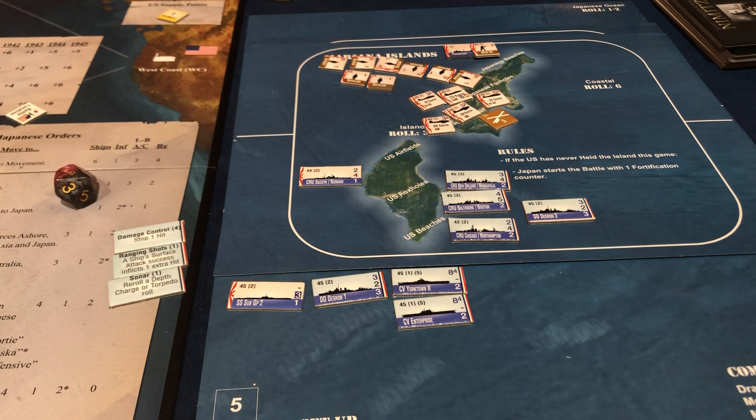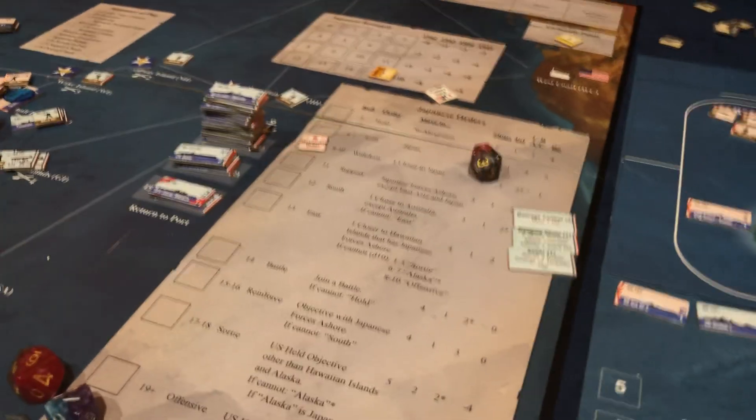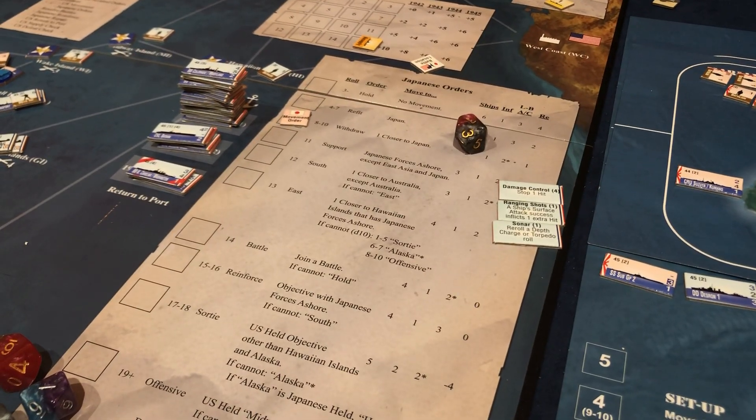Everything else is just gravy — whatever we can destroy is what we want. It's all battalions with two hit points each, so we're going to have a lot of damaging to do. One, two, three, four, five, six, seven, eight, nine, ten, eleven, twelve, thirteen, fourteen — they're going to get three battle plan points.